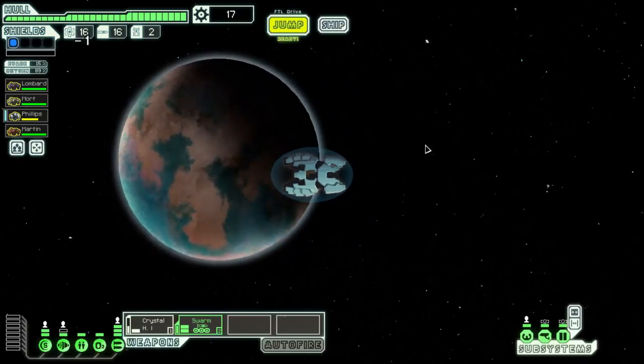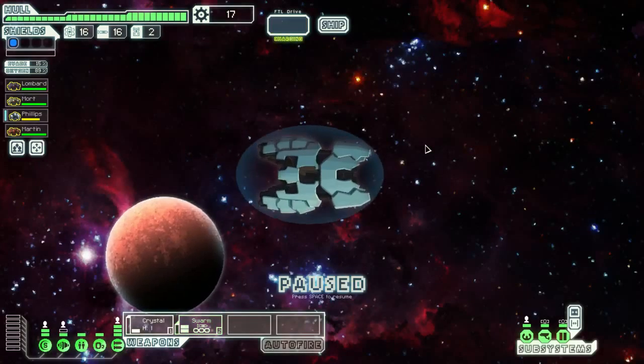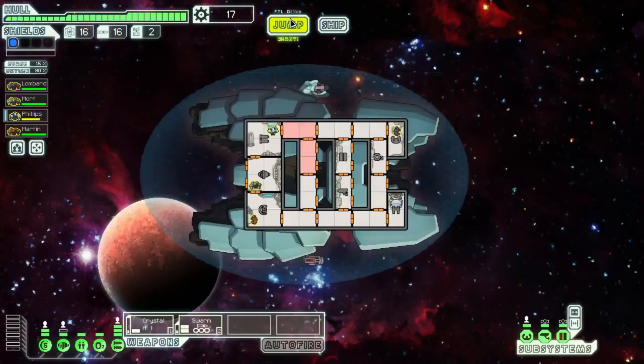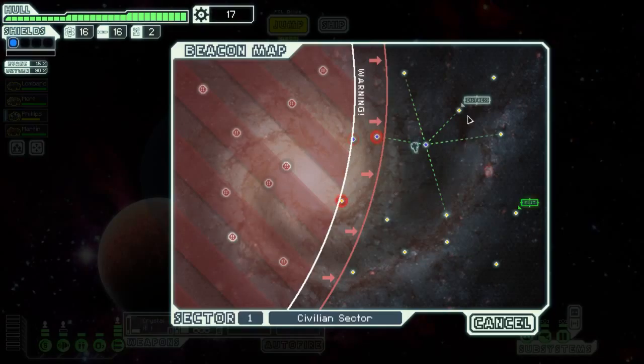Next waypoint, on we go. Dock with the refueling platform — no, not right now. I don't need the fuel, I don't have the scrap, and sometimes those are traps.